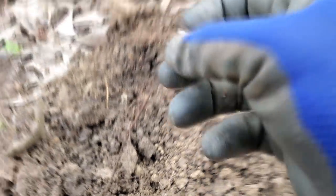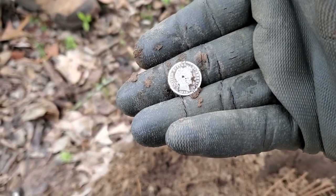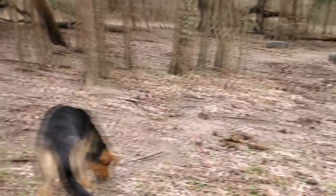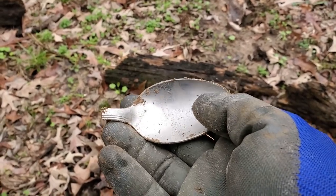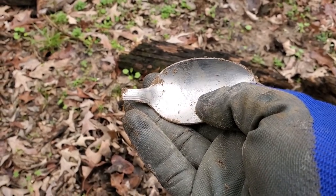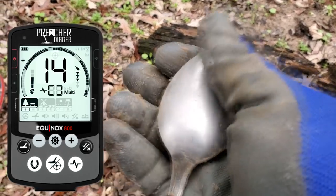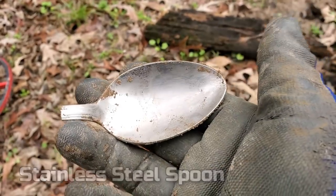Now Nugget can't say he's skunking me. I dug my dime right through those trees. Got a spoon — I thought it was silver, but it's ringing up stainless. I thought it was going to be a big silver spoon, but it ended up being like 13-14 on the Equinox — just a big old stainless spoon.